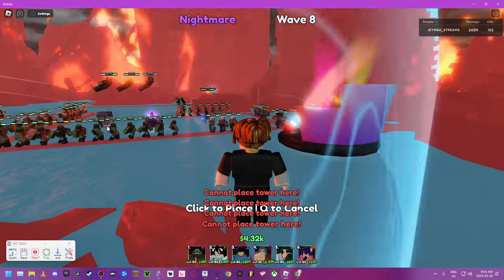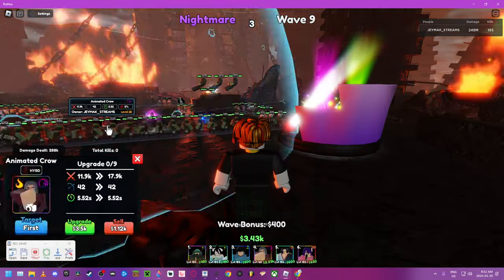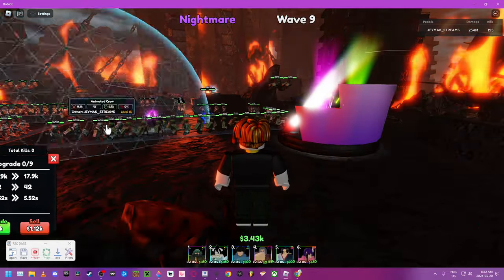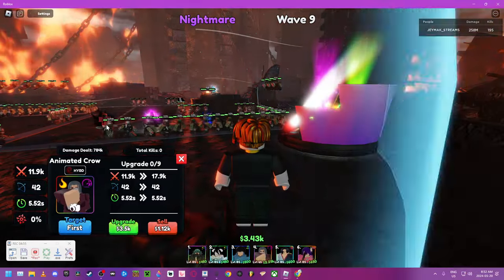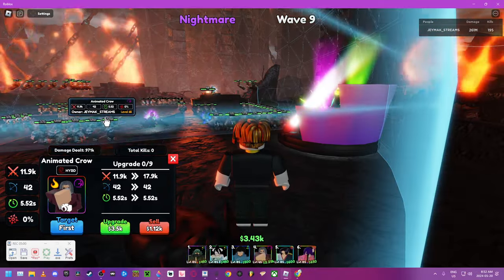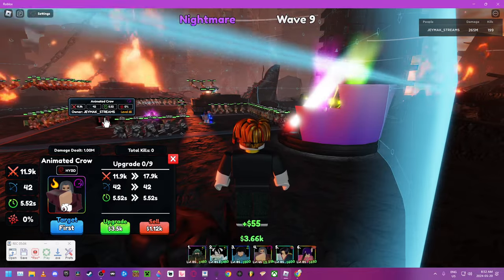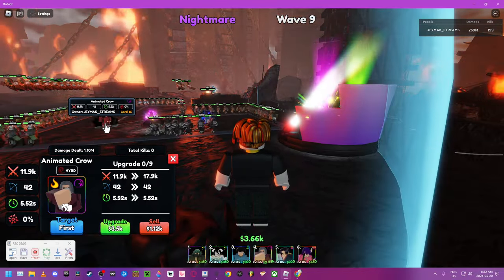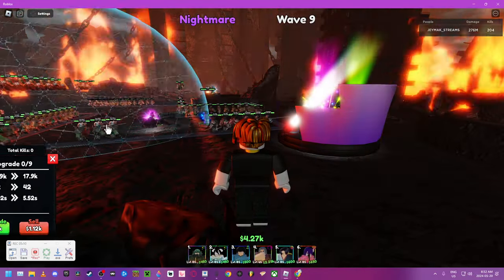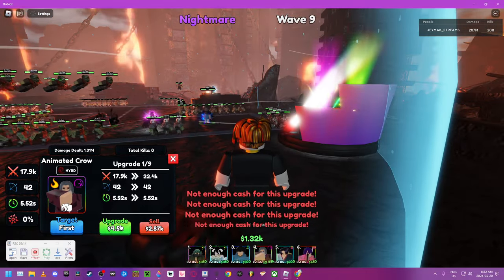You see how it says 'cannot place tower here' — just keep placing, just keep clicking in the same spot. Commit. Don't listen to what they tell you, you could do it. And then click up after on attache. Make sure you click in the same spot and then separately click up on a different spot. You want to just stay in one spot, click, then move up, click. And then you could upgrade them either way.